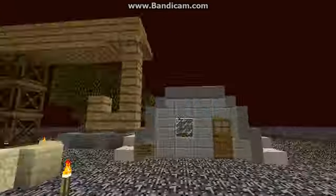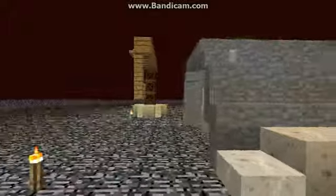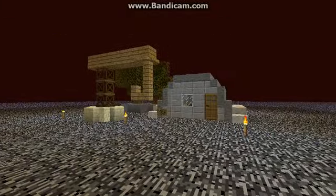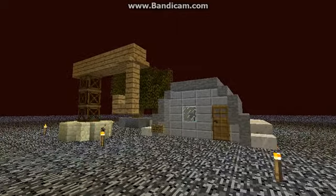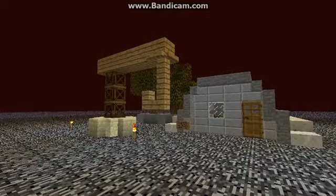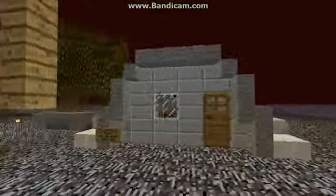As I said at the beginning of the video, this building is based off of a video game. Have you guessed what it is yet? Probably not, because it's a really bad version of it. This is a construction yard from Command & Conquer: Tiberian Dawn — the first one. The construction yard is your base building that takes in money, produces materials, and basically lets you make buildings.